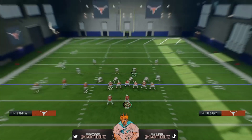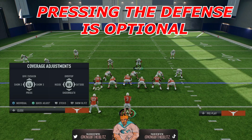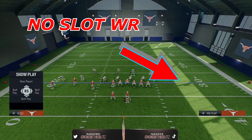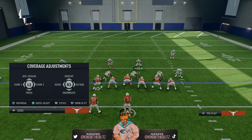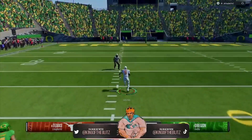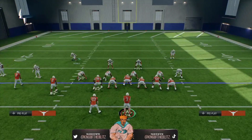I'll show you Gun Trio Halfback Weak. To set this up for RPOs, press the defense with triangle and down on the d-pad, and also move up the safety a couple steps. There are obviously going to be no RPOs to the right, so you only need to move up that one safety. Press triangle to get to your coverage adjustments and go underneath with right stick down — that's going to make your defenders play the ball, knock it down, or pick it off for a pick six.